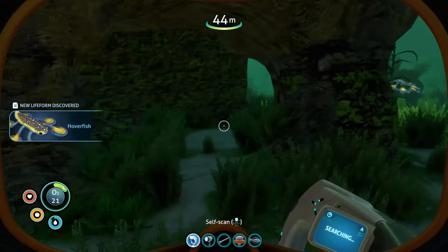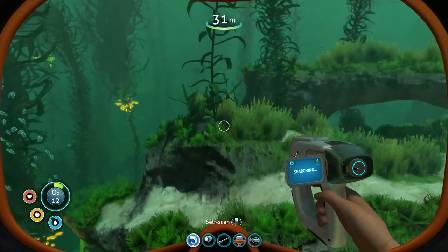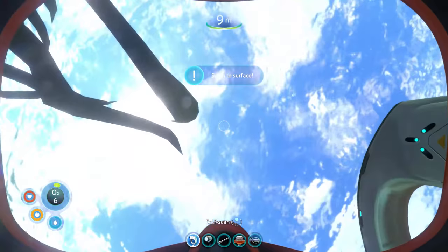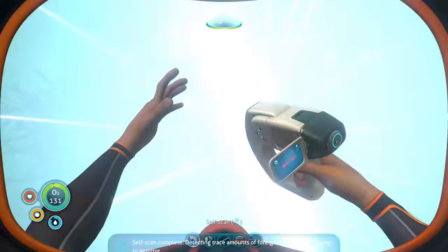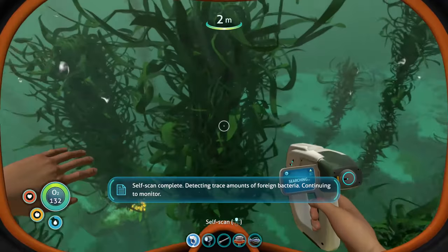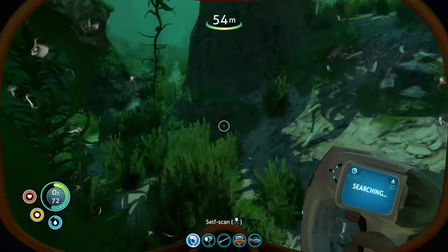New creature discovered. What else do we have down here? Detecting increased farm bacteria levels in the water — performing a self-scan is advised. I need to get oxygen — it kept warning me and I kept ignoring it. Okay, we're safe. Let's do that self-scan. Trace amounts of farm bacteria. But I was so careful.